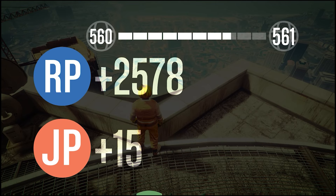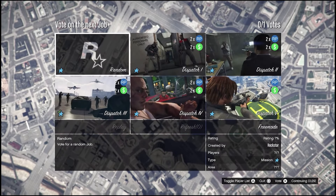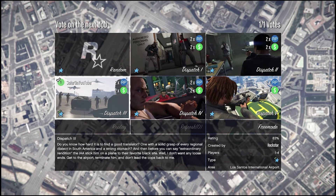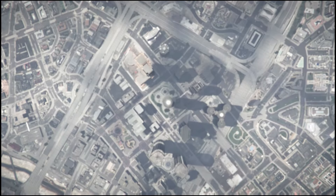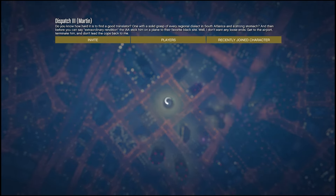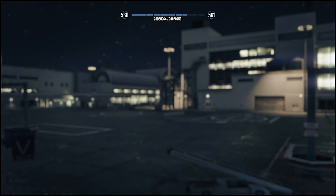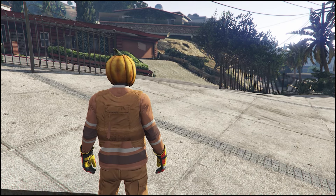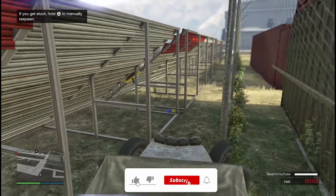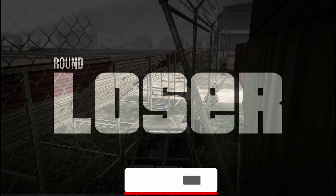Each time we do these missions I'm getting paid over seventeen thousand dollars, and this adds up pretty quickly. By the time I've completed three of these missions — which only takes a couple of minutes — I've already made myself about fifty thousand dollars and a solid chunk of RP. These are by far the two easiest completely solo missions you should be farming right now to earn extra cash in GTA Online. If you enjoyed this video, hit the like button, subscribe for more content, and thank you all for watching. My name is Gravesite, and I'll see you in the next one.